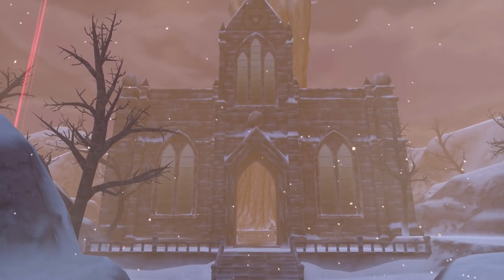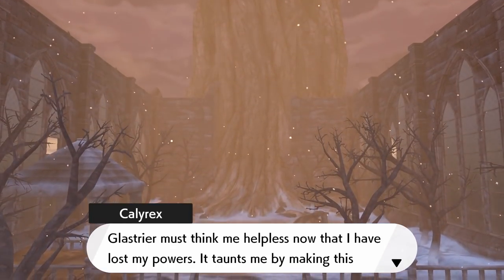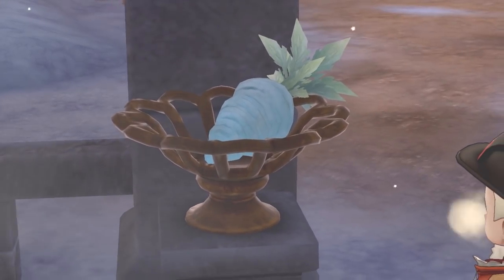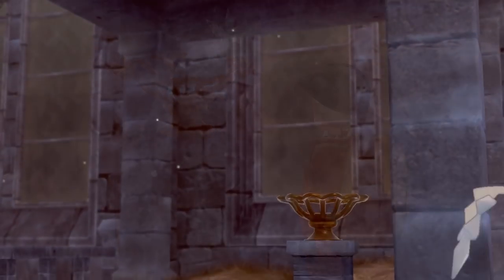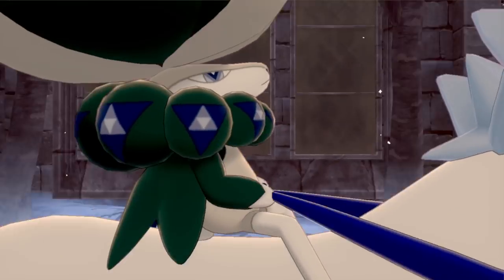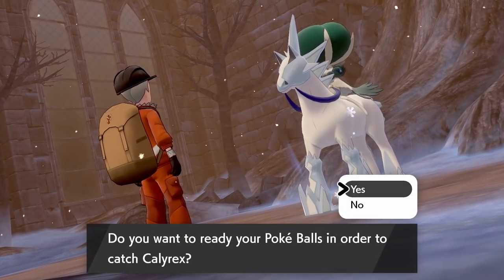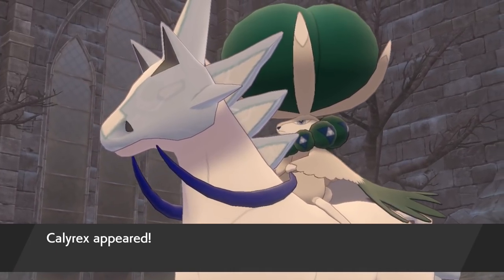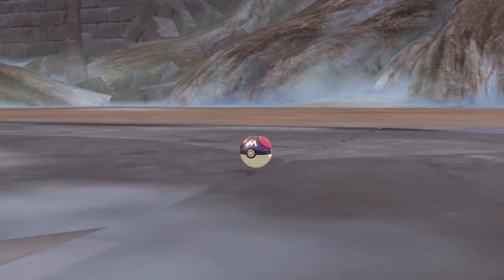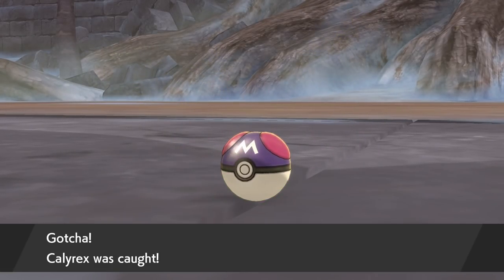Once you arrive at the Crown Shrine, Calyrex will appear again with Peony. Drop the carrot you got earlier into a basket, which will summon either Glastrier or Spectrier to the Crown Shrine. This triggers a series of events where Calyrex fuses with the steed of choice — in our case, Glastrier. Calyrex will say its full power has been restored and it would like to thank you by joining your adventure, giving you the opportunity to battle and capture it. Don't worry if you defeat Calyrex — it will not disappear. You can battle it again and again until you capture it. In this guide, we're using our Master Ball, given to us earlier by Peony, to make sure we get it.